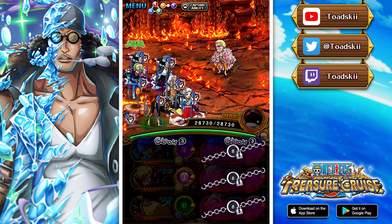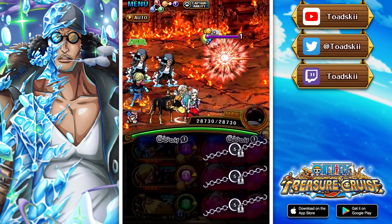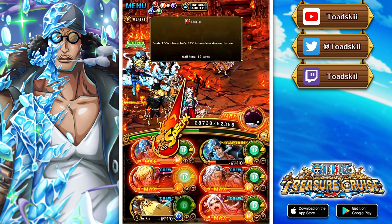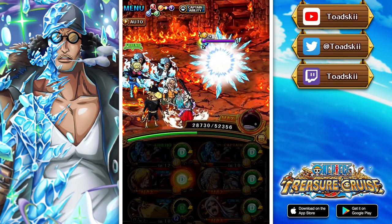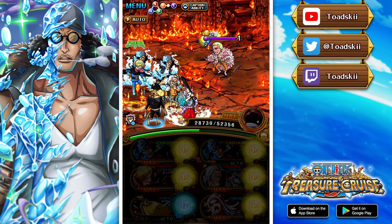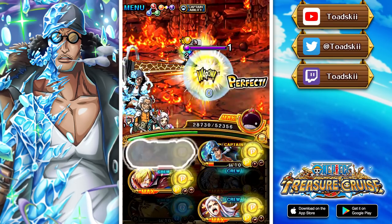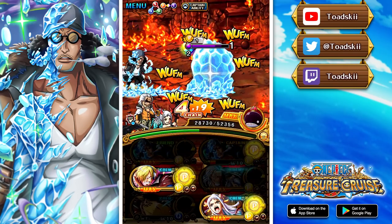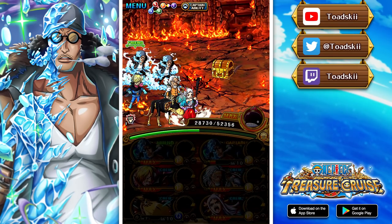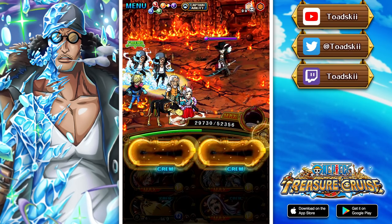Starting with his captain ability — this is the limit break expanded captain effect, shout out to Daniel Gaming on my friends list who had a limit break expanded one as well. This guy is a 4x captain to Quick and Psy, grants a 1.35 health boost, gives Psy and Quick slots matching to those two types, increases the chances of matching slots appearing, and if you attack in the order of Psy then a Quick character you get a 5x attack boost instead.